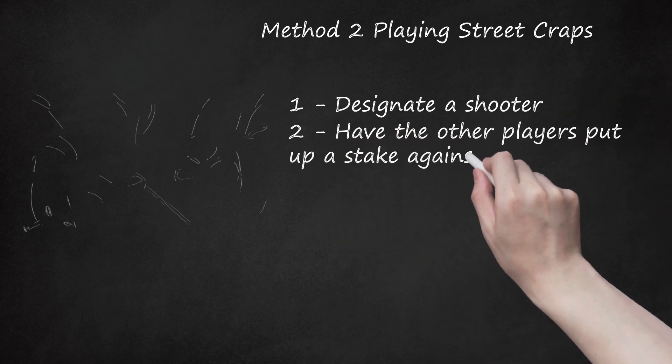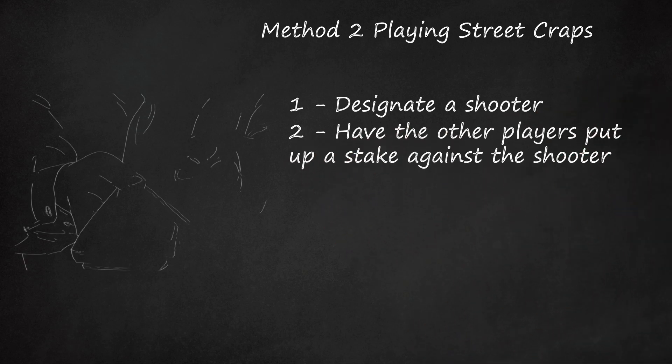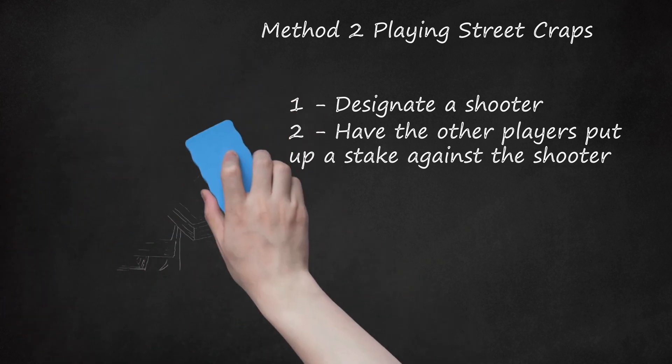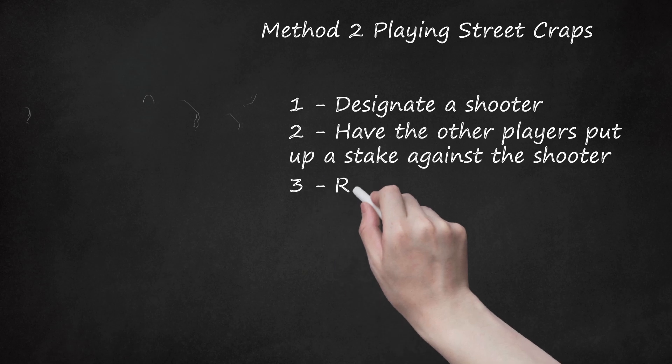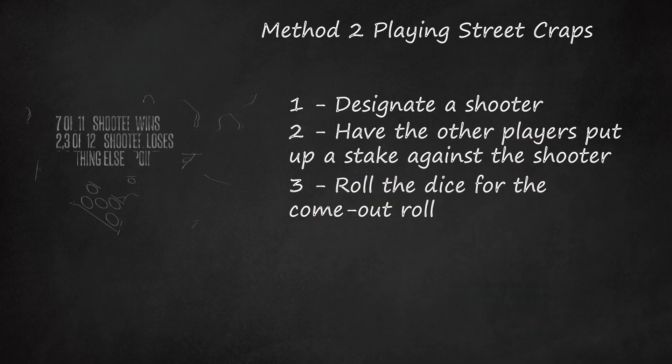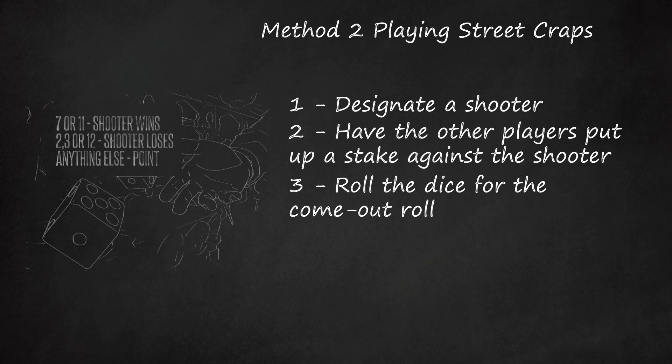Step 2: Have the other players put up a stake against the shooter. The other players may fade or bet any amount up to the amount of the shooter's bet. If they do not fade the shooter's entire bet, the shooter must withdraw the portion not faded. Players may also make side bets as to whether the shooter will roll a winning number or whether a certain combination will appear on the roll. Step 3: Roll the dice for the come out roll. The outcomes are similar to bank craps. If the come out roll is a 7 or 11, the shooter wins money from the other players.